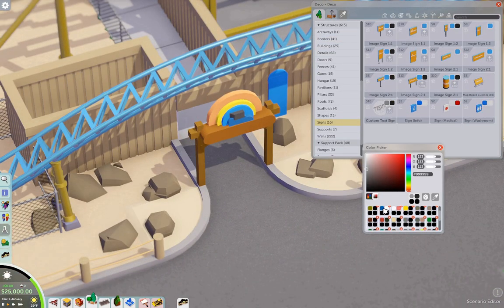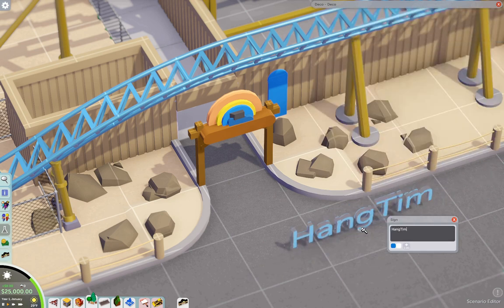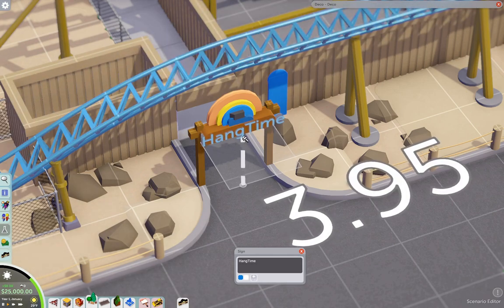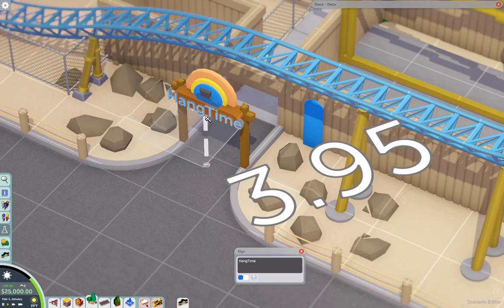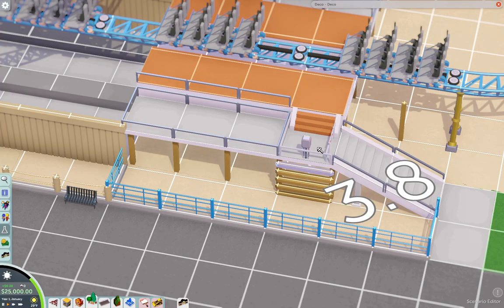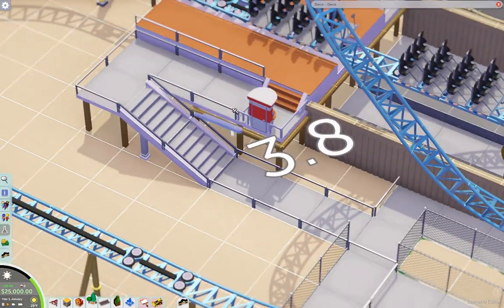I wanted to add the text 'Hangtime' on it, but I found out that the text engine doesn't go small enough — it was overhanging, so I completely ignored it and didn't add it. It kind of loses its charm. I wish the letters could go smaller, but it is what it is. It still looks good.